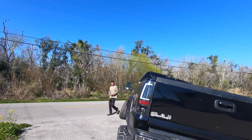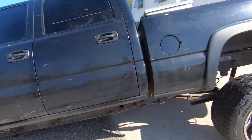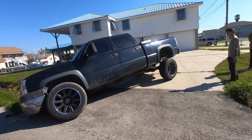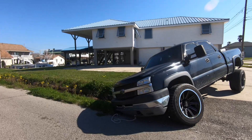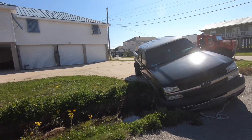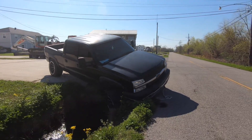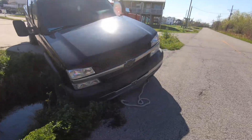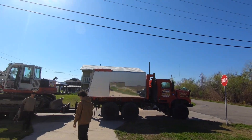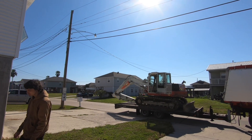Alright, here we are at the scene. This wheel's just about off the ground — not a big deal, we can handle it. Just turned a little bit too sharp and the truck's in the ditch. But we're going to hook up to it with the excavator and yank it right out. Basically, he's got two wheels off the ground — this one and the one on the other side. Not a problem, we're going to make it happen. I know this is a little bit overkill for a little pickup truck, but it's all we've got right now.